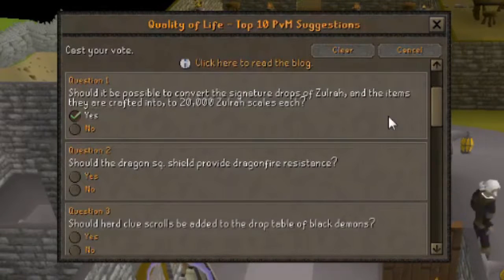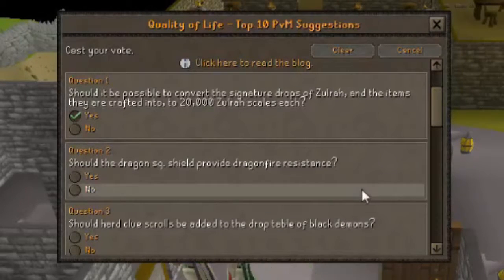Question 2: Should the Dragon Square Shield provide the anti-fire resistance that you get with things like a Dragon Fire Shield? I'm going to vote no, because it's not a Dragon Fire Shield or an Anti-Dragon Fire Shield - it's a Dragon Square Shield. Why should it have that ability?